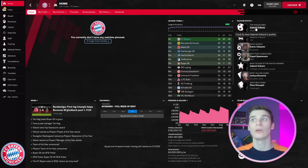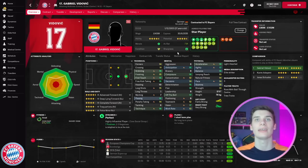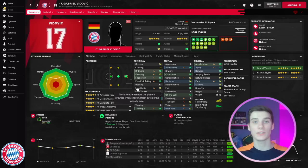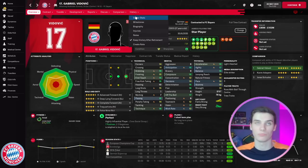Vidovic is now at his 170 peak and is one of the best players in Bayern Munich's team — if not the best player in the world. Physically, mentally, and technically he is at an elite level. Highlighting the advanced forward role, he looks so, so good — I think it's just the way his attributes are distributed that makes him so deadly. Let's now look at his career stats at the age of 27.